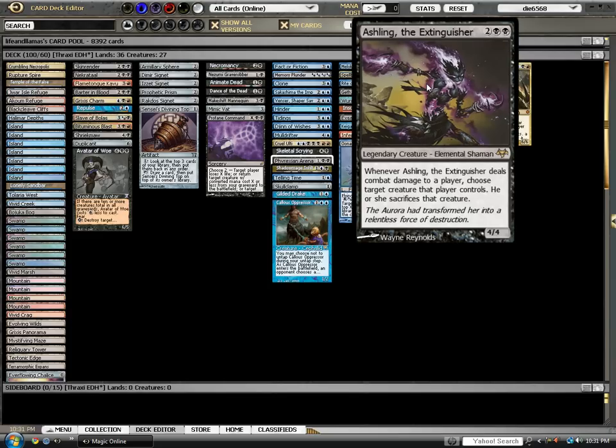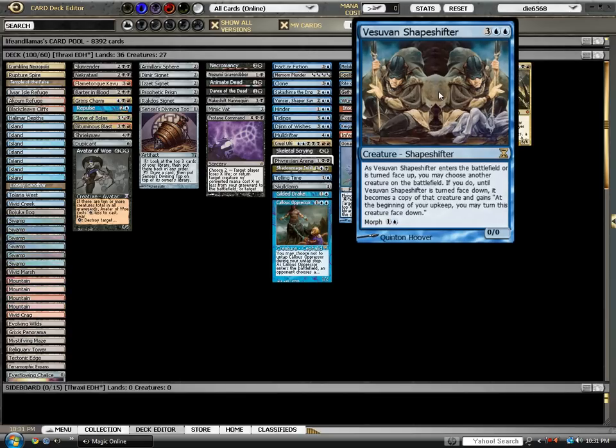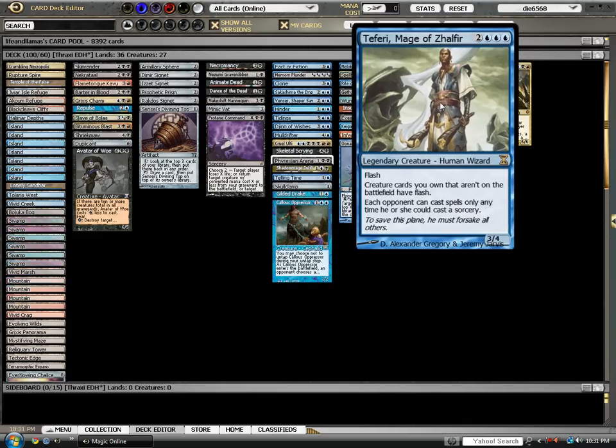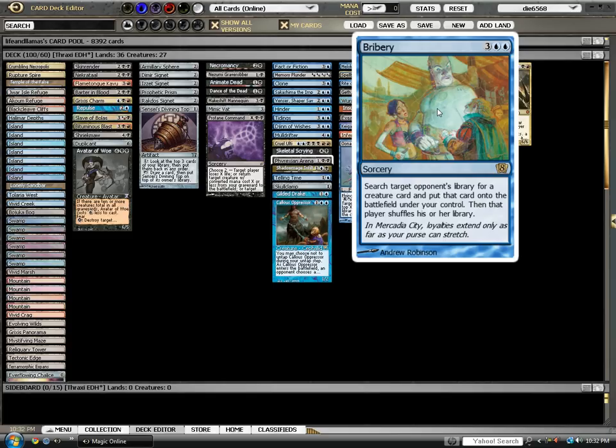Aisling the Extinguisher is such a beating — everyone has to block her, and when you put something like Sword of Fire and Ice on her, there is just no good block for your opponent. Vesuvan Shapeshifter is a controlling and ancillary card — I've begun to like it more. Teferi is not a game-ender, but he's a good way of keeping everyone honest, especially if you're playing against other blue players. The first blue player to play Teferi usually wins. Bribery is great against large green decks. Emrakul has been banned as of the posting of this video, but it's in here to get the other Eldrazi that people are playing instead.